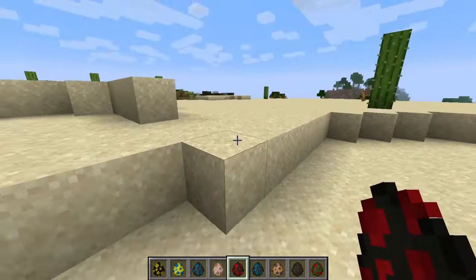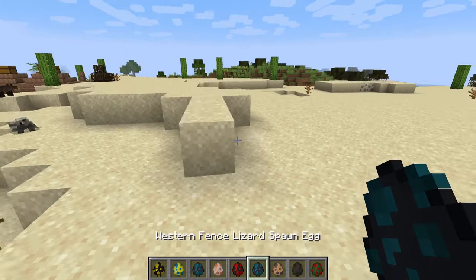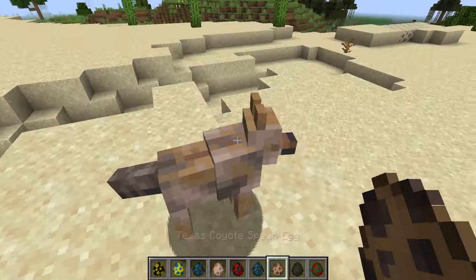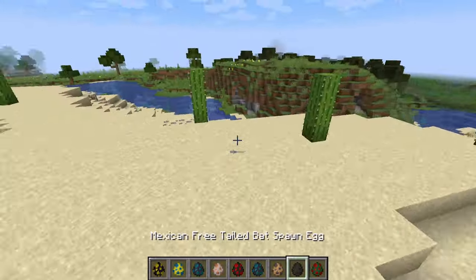A red-faced warbler — it's a bird, I like birds. A western fence lizard — I'm just gonna start skipping the lizards. We've already seen a coyote. Why won't they stack? Why won't the spawns stack?